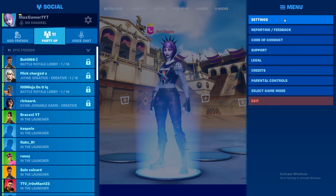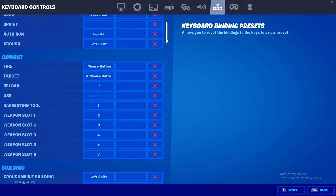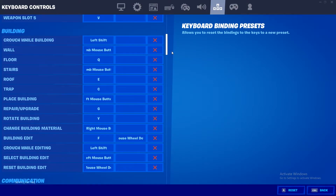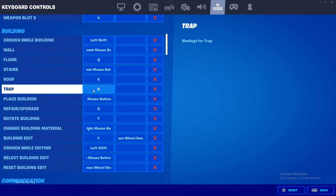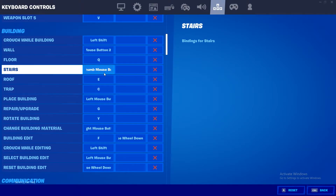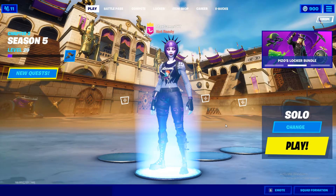Press this button right here, go to your settings, go to this tab right here, scroll down to the building section, and you'll have all of your building binds. Change those to whatever you like and then apply the settings — that's about it.